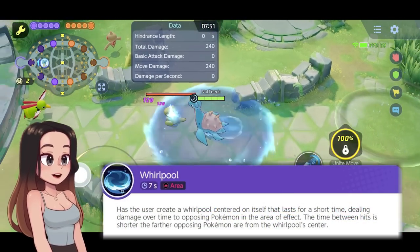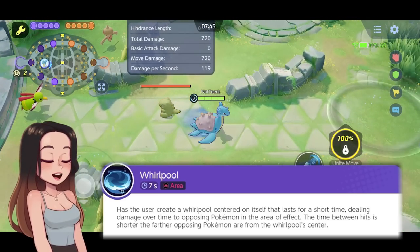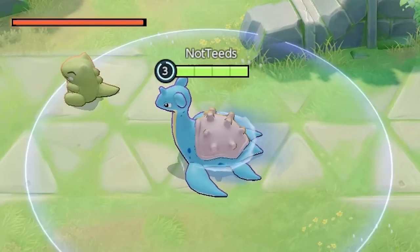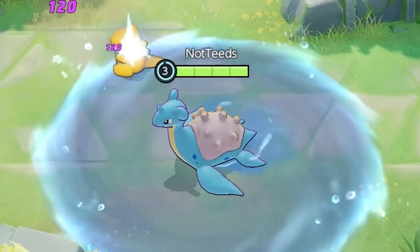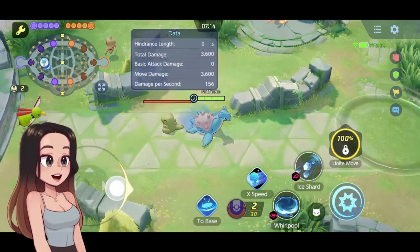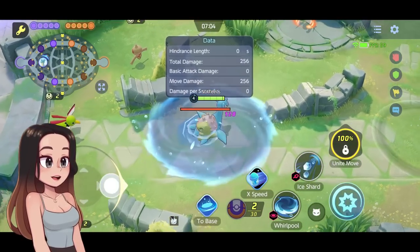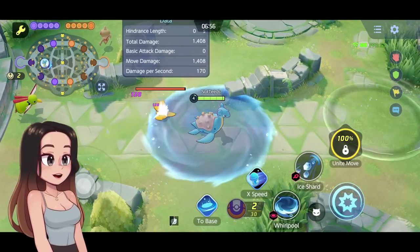For its first move, it is Whirlpool. This move has a seven second cooldown — it's a big area damage move that deals tick damage. Interestingly, if you're close to the center, it ticks slower, but on the outer circle it's much faster with higher damage output, making it great for chasing enemies. If you can't escape Lapras, it might actually be better to move towards it to buy time, since you may die faster on the outer ring.